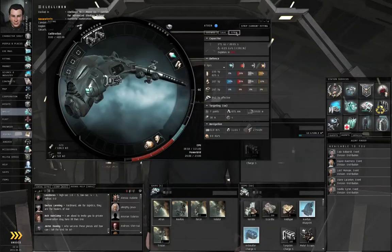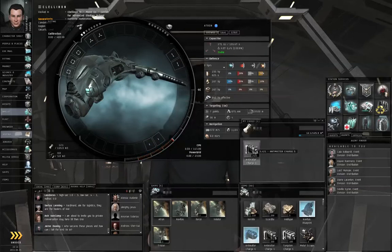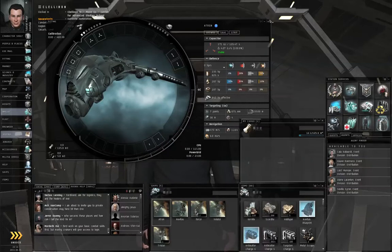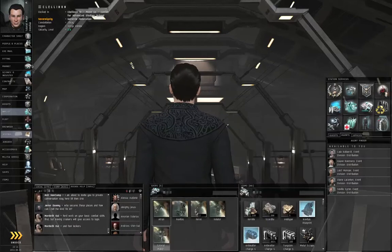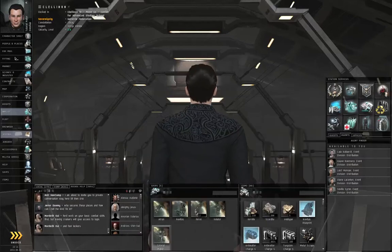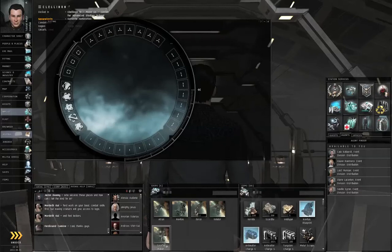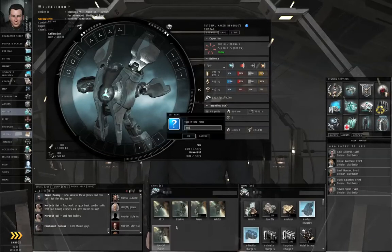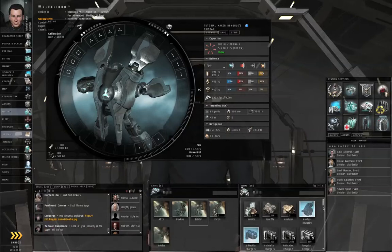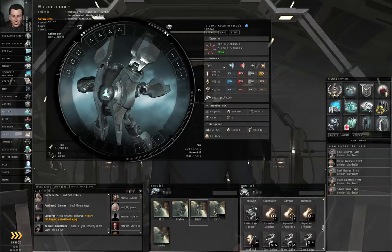Let's strip all of the combat modules off of our Atron for a moment, though we're not going to be using all the same equipment. Let's move the antimatter charges. Right-click the Tristan, assemble ship, right-click it again, make active. Let me right-click again, change the name — just Tristan. And let's slap on some equipment onto here.